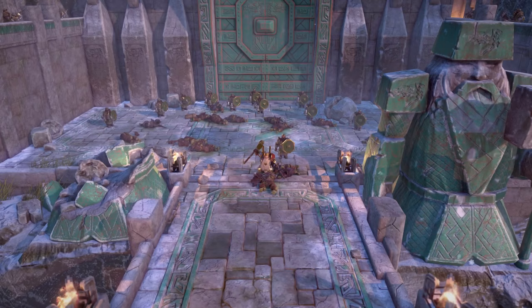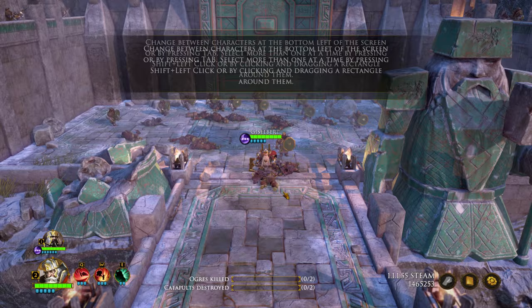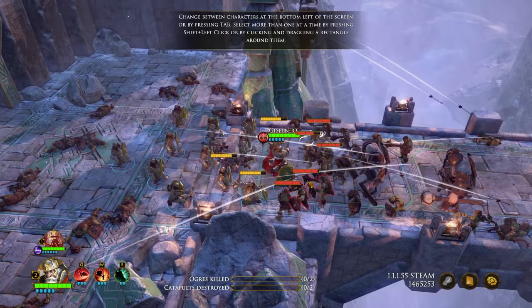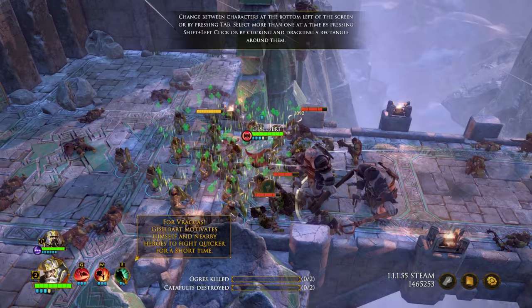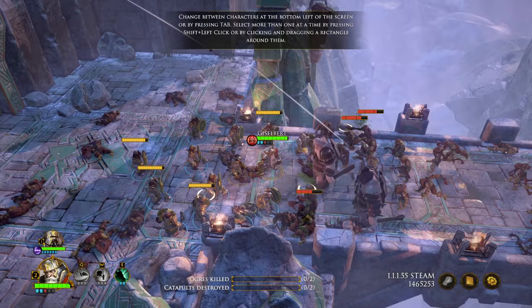The game tells us to change between characters at the bottom left of the screen or by pressing Tab, and select more than one at a time by shift-clicking or clicking and dragging a rectangle around them — that's useful. So we've got to destroy some ogres. This is another character. He can fight quicker for a short amount of time. King's Hammer stuns nearby enemies — that sounds pretty good. And then we have Cleave, dealing damage to several enemies. I want to make sure we use all the abilities.